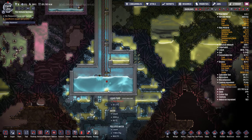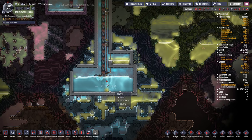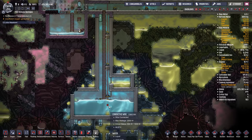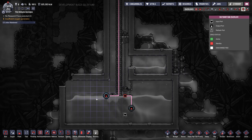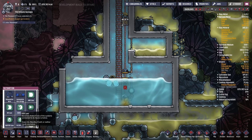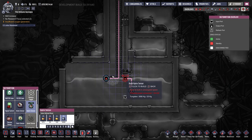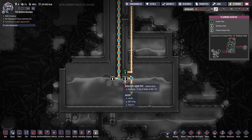We've got polluted water in there — that's not good. Let's get that out of there. He's got a pipe sensor here as well, which I don't think is actually functioning. It's not really a liquid sensor — I think what he should be using here is a hydro sensor. Maybe he's just detecting fresh water. He is detecting fresh water, but I don't think this thing will actually ever turn on.